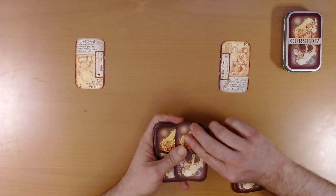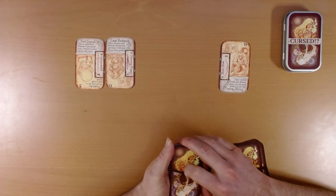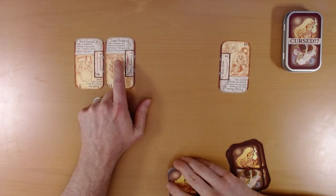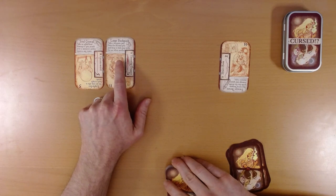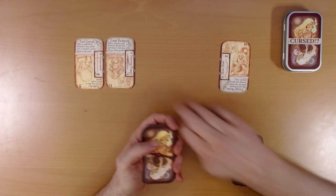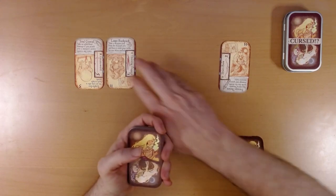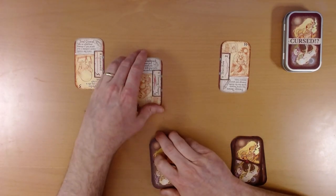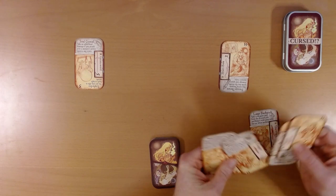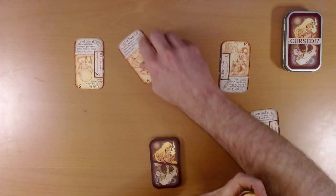He had a chest, so we open another item. We get a large backpack: take a weapon card from the discard pile and keep it with your items for use when needed. We drew some more cards. We'll take the spear — we'll keep that with our items.